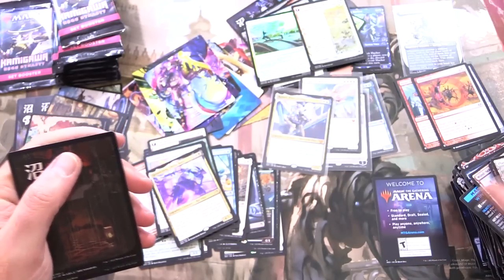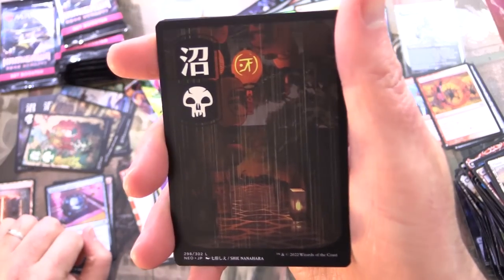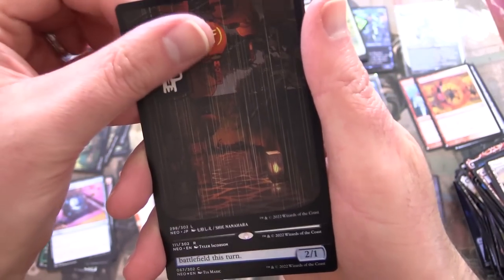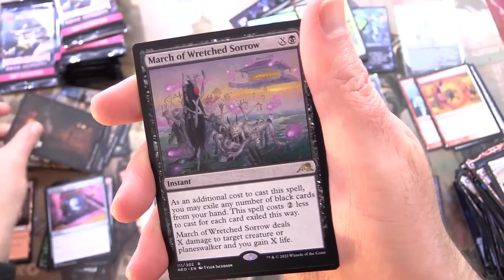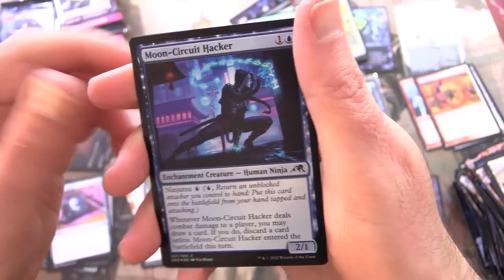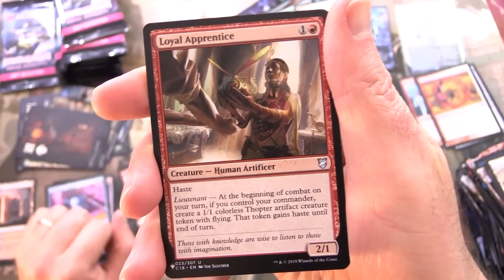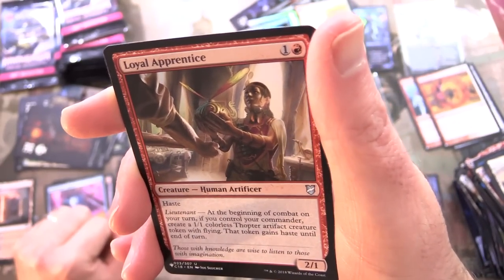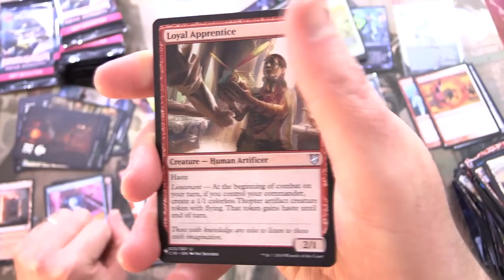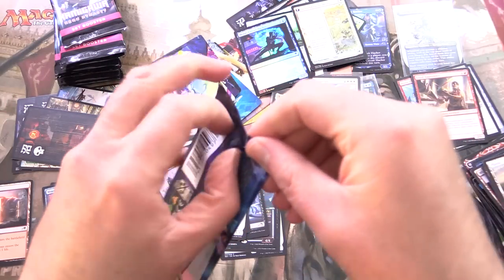So we are putting extra lands in the middle of the pack — something to watch out for, I was not aware of that. March of Wretched Sorrow. Foil Moon Circuit Hacker. And from the list — this is pretty appropriate — Loyal Apprentice, from Commander 2018. Although it looks like it might be a Kaladesh card.